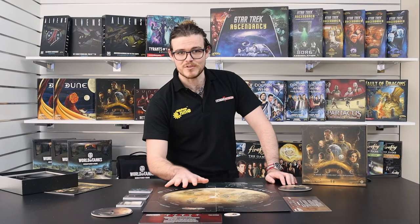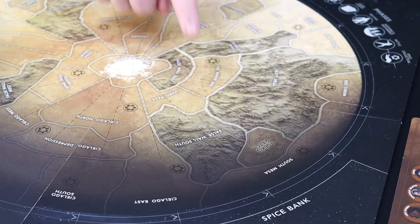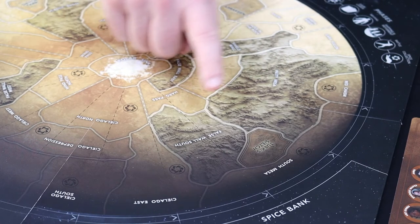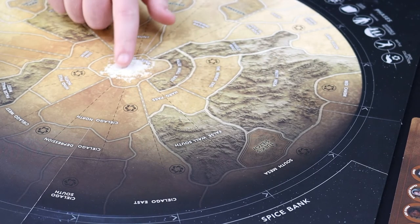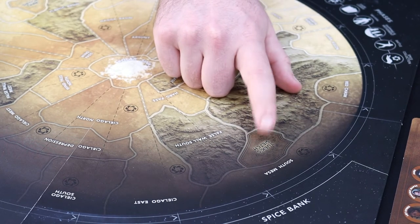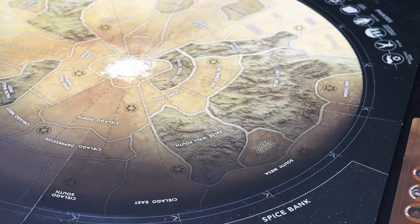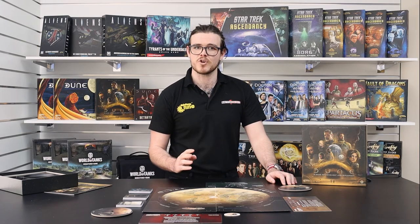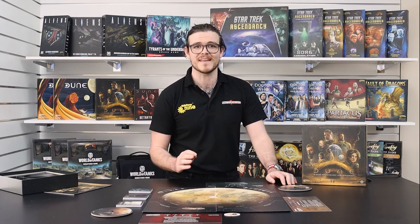I'll start with the center of the action — the game board. The planet Arrakis, or Dune, is divided up into four different types of territories: sand territories with their name in white, rock territories with a mountainous background, polar sink in the center, and finally stronghold territories with a darker background and their names in black. Keep an eye on these — if a player has control of three of the strongholds at the end of turns three, four, or five, they win the game.